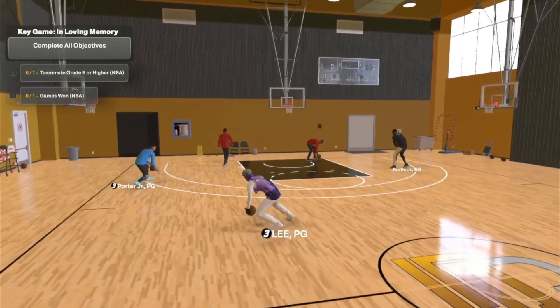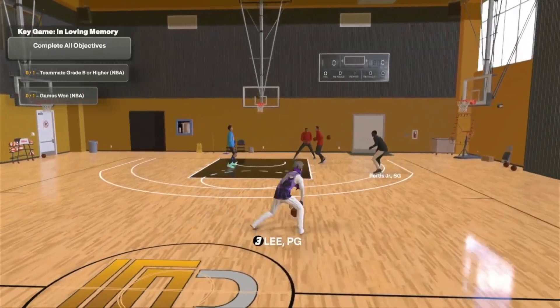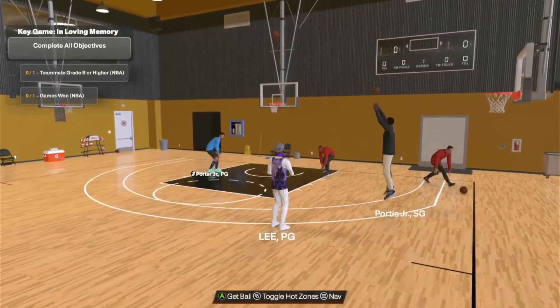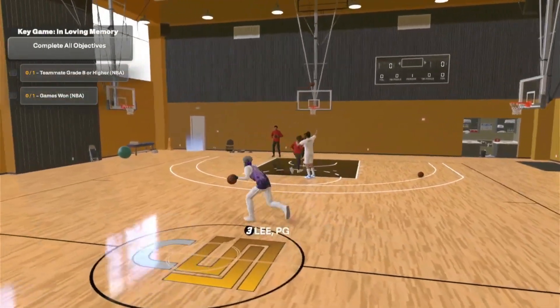Put these combos together: Steve Francis spam into a snatch back - just that simple. That's the combo right there.